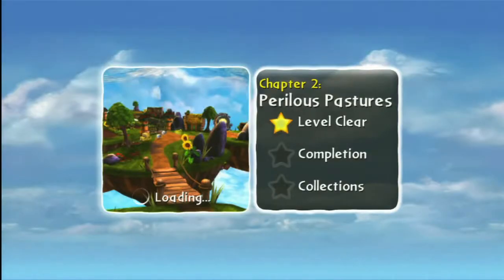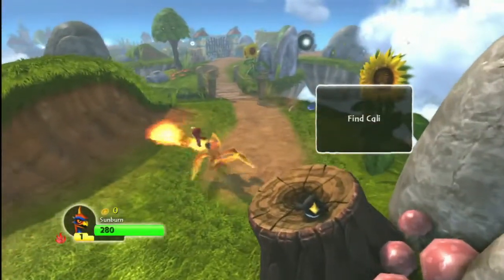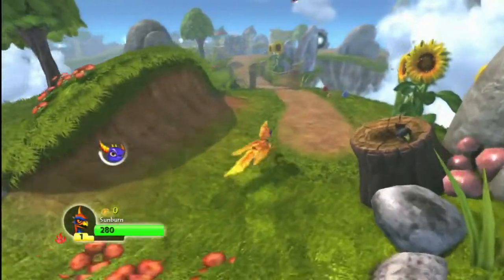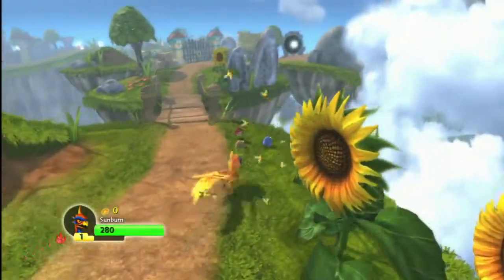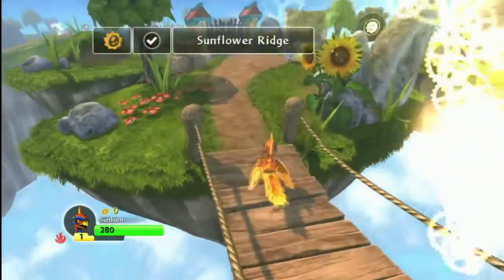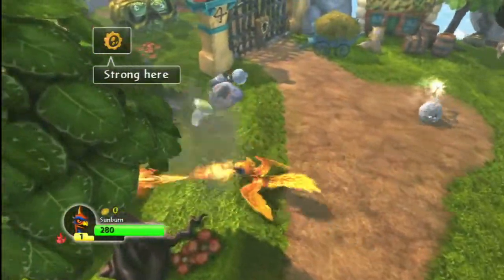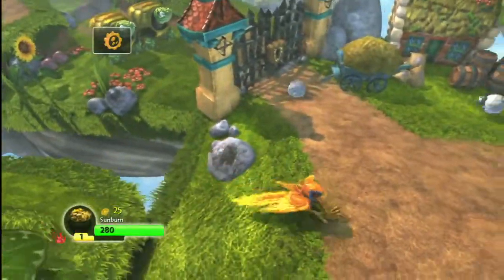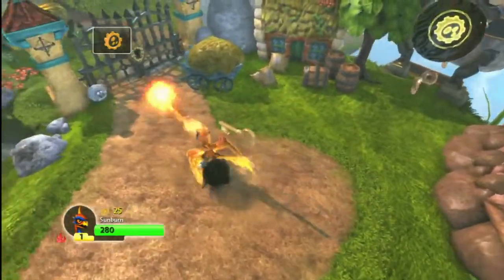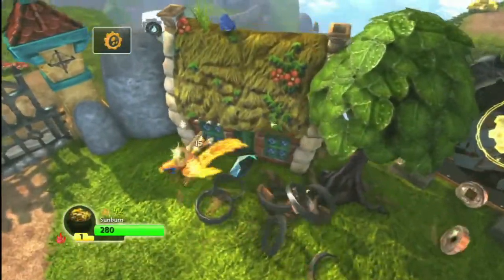It's chapter 2 in Skylanders Spyro's Adventure. This is the macro level review of Perilous Pastures, which really aren't very perilous. They are pastures though, filled with sheep to annihilate as well as gold to collect so that you can upgrade your Skylanders. This is a good intro level to play over and over again, until you've got your figures built up to where they can tackle some of the later, more challenging levels.